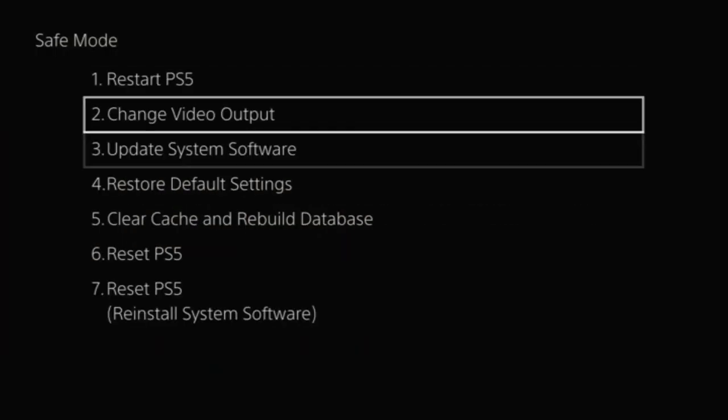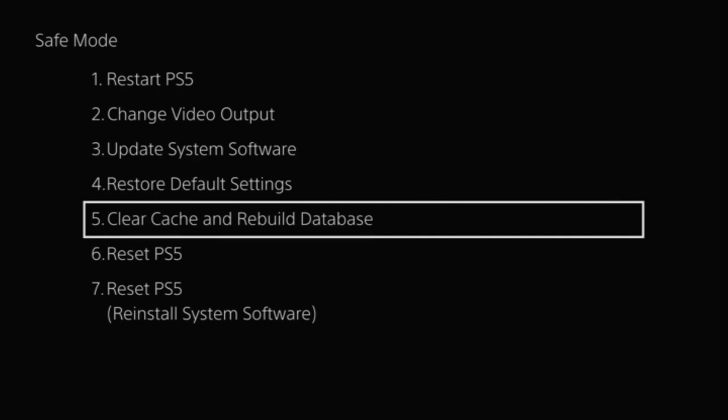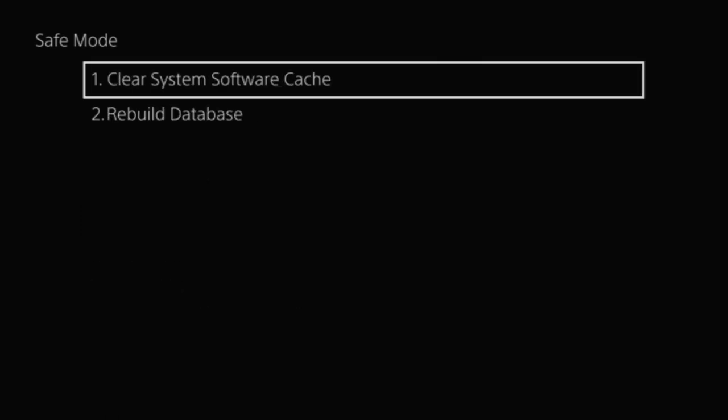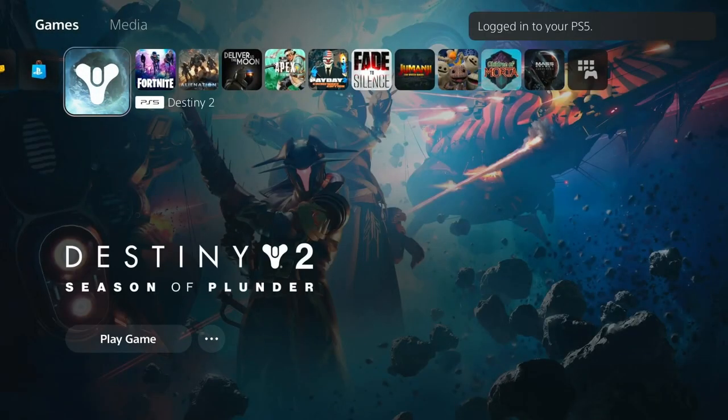Number 36: Clear Cache. There's a way that you can increase the PS5 speed from within the safe mode menu. If you scroll down to clear cache and then press X to clear the cache, this will delete all the temporary files and junk data from the operating system, and it should increase the load times of games and within games. I would recommend doing this about once every six months.